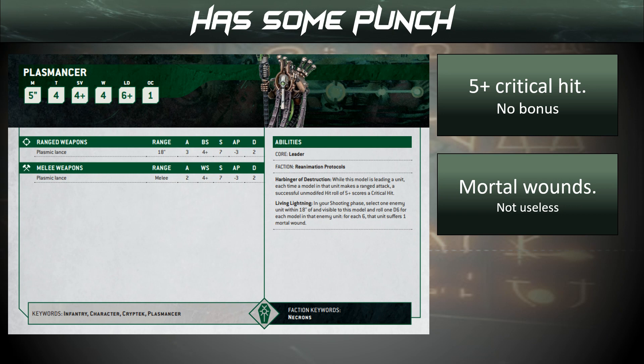The Plasmancer — lovely little model with a little bit of punch. He means we can crit hit on 5s, but that doesn't do anything for us since none of our abilities work off that. He can put out a couple of mortal wounds, but I think this lad is now going to find a home in our Necron Warrior units, because they have lethal hits.